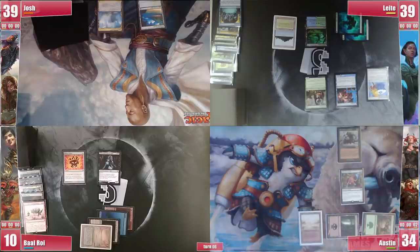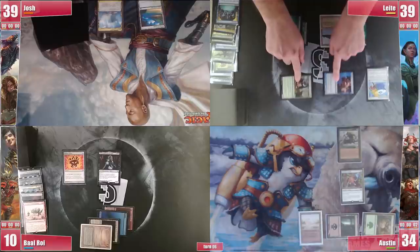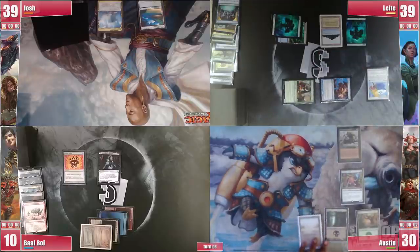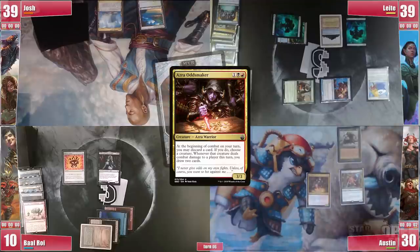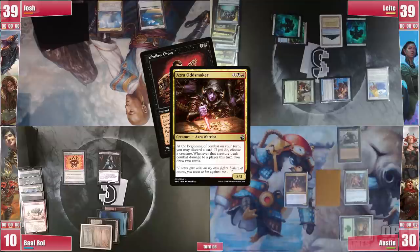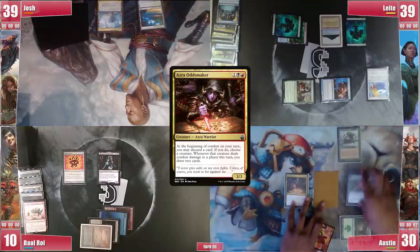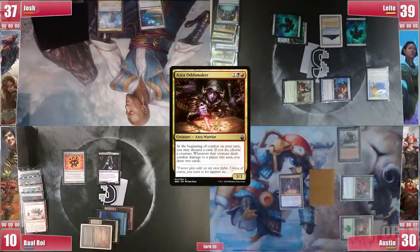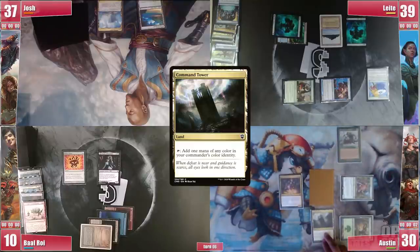Leite swings with both creatures at Austin and passes. Austin fails to draw a land so he casts Azra Oddsmaker, getting a Myr from the chamber. He goes to combat and discards a non-permanent to the Azra trigger so Baal doesn't get any value from Tergrid. He targets the Ouphe which gets swung at Josh, triggering and drawing 2 cards. He plays a Command Tower and passes.